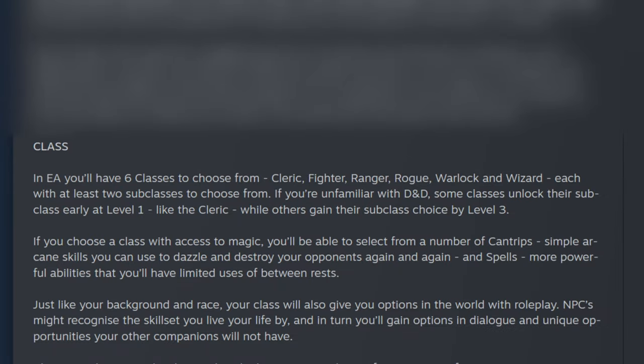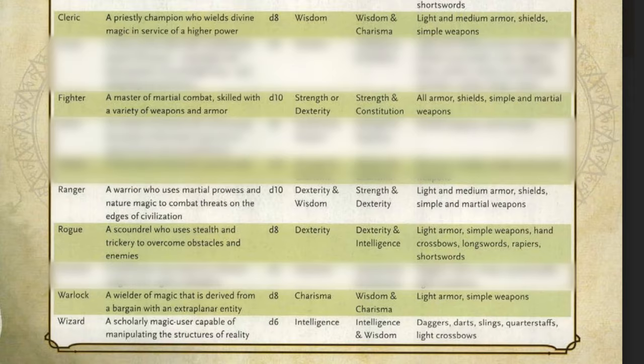Moving on to the classes. There will be six classes available in Early Access: the Cleric, Fighter, Ranger, Rogue, Warlock, and Wizard. Each class will have different subclasses that customize and tweak abilities a little bit, and depending on your playstyle, you can pick whatever you want.